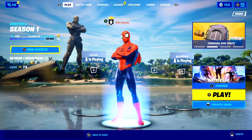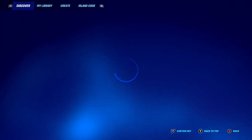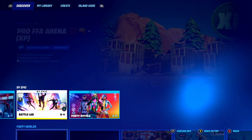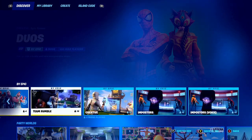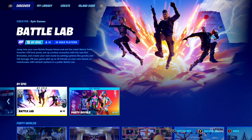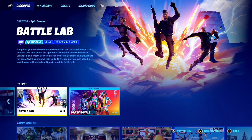Once you've got your game settings sorted, open up all the different game modes here inside of Fortnite and scroll down to the 'By Epic' section. Keep scrolling until you find an option called Battle Labs. The description of Battle Labs says: jump into your own Battle Royale island and set the rules — select from favorite LTM loot pools, set up combat scenarios with new bot grenades, and create your own setting options like gravity and fall damage. Fill your game with up to 15 friends on your own island, or matchmake with default options in a public Battle Lab match.